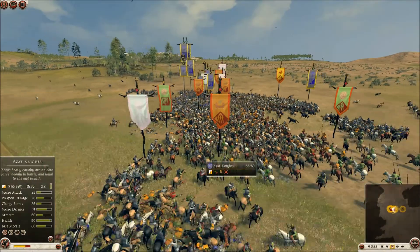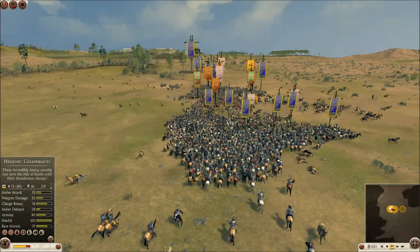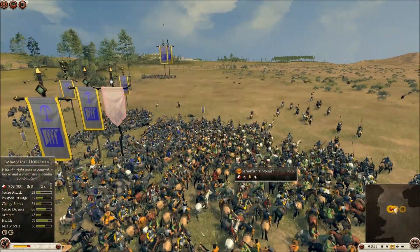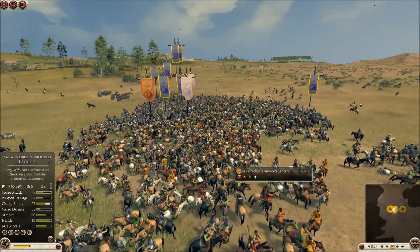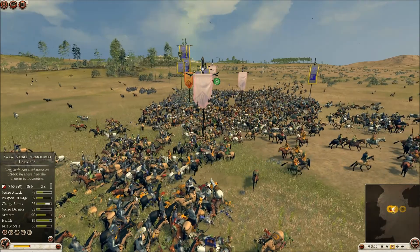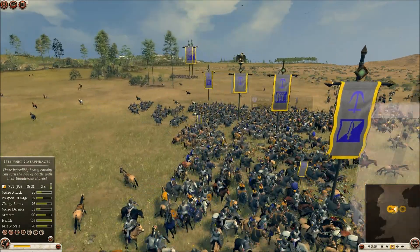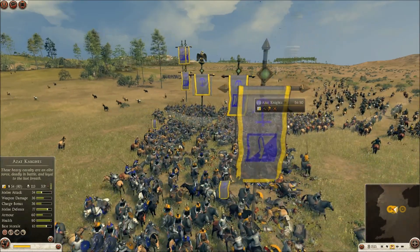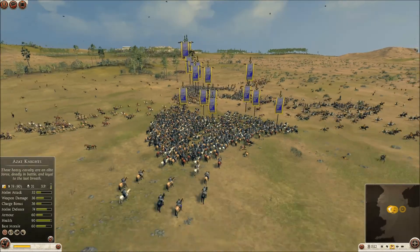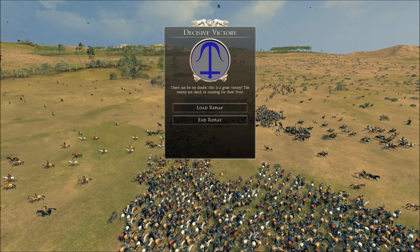And now I'm pretty much just kicking ass here. I know this may not be a fair comparison, but I guess you could call this just a look — and also just to show how powerful the Azat Knights are. The Cataphracts did alright too, but they didn't cause as many casualties as I'd liked. They took the most casualties, obviously, because melee defense matters so much in this game.